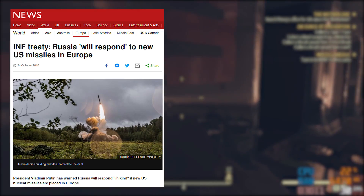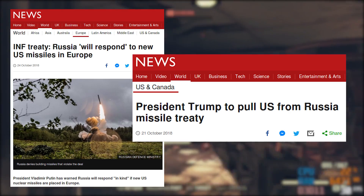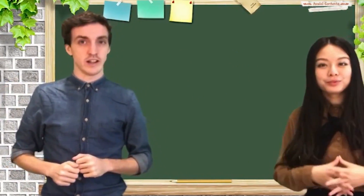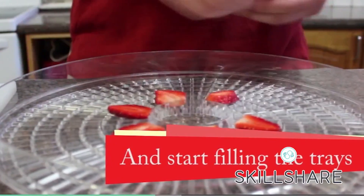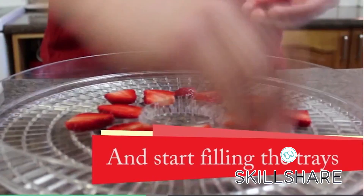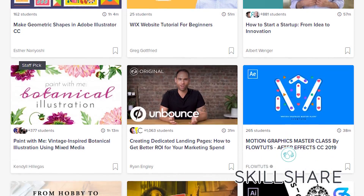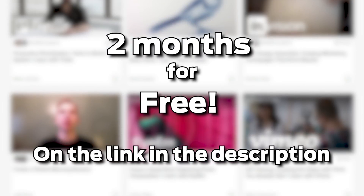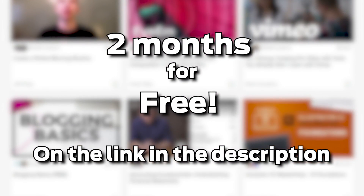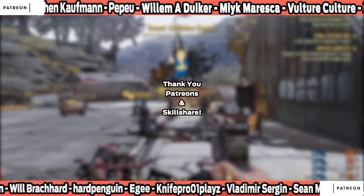Now if you need actual skills to survive the future wasteland, you are going to need more practical training — like how to communicate in Chinese or how to preserve food effectively. And believe it or not, these are things that you can learn on Skillshare, an online learning community with over 20,000 classes in design, business, technology, and quite a bit more. The link in the description will give you 2 months of Skillshare Premium, which has every class available for free. Thank you to them for sponsoring this video, and to you for all your brilliant contributions.